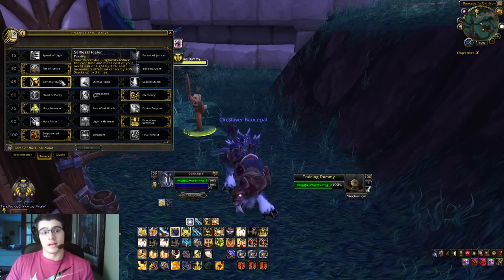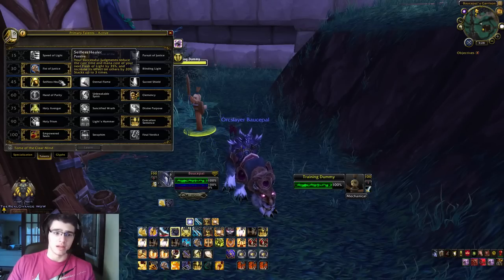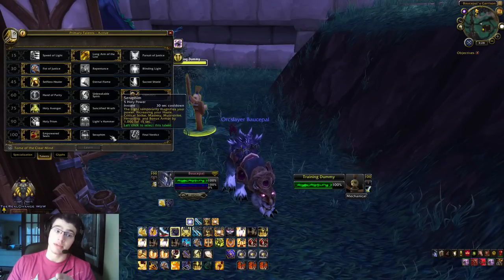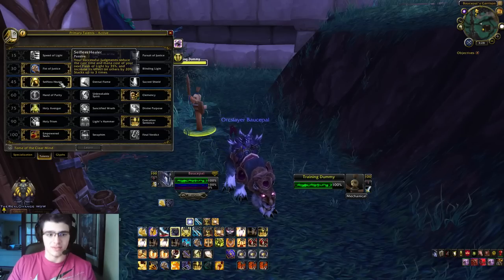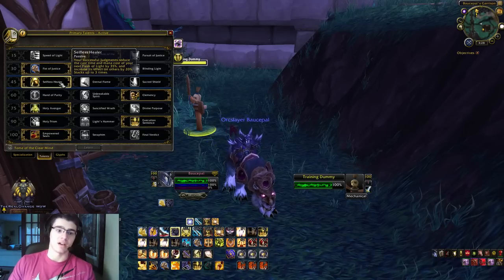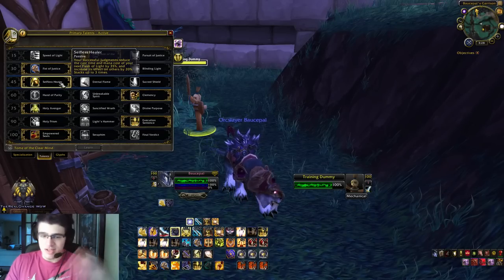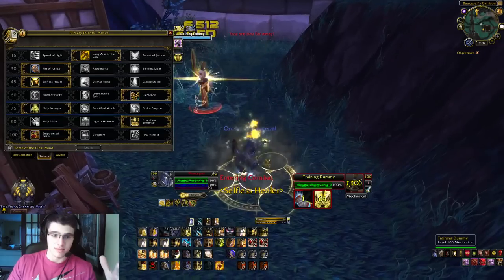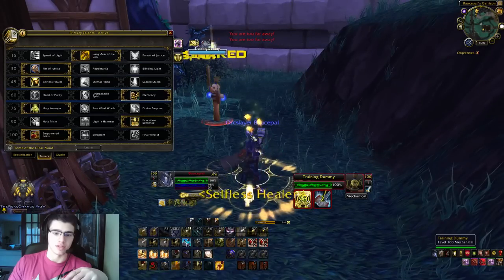Third talent is going to be Selfless Healer. Your successful Judgments, which you're going to be casting a lot, reduce your cast time and mana of your next Flash of Light by 35% and increase its effect on others by 20%, and it stacks up to 3 times. Let's stack it up 3 times and show you guys what Selfless Healer does. You just keep casting Judgments, and here comes the third stack of Selfless Healer.